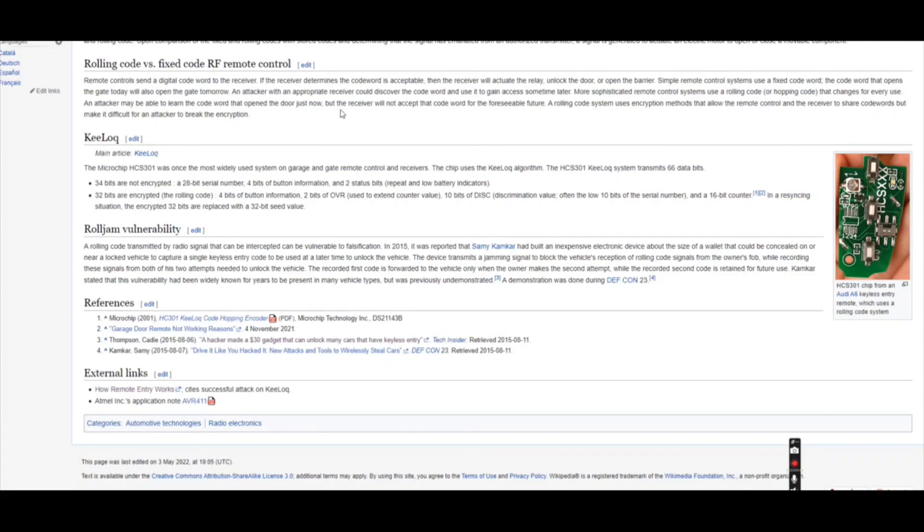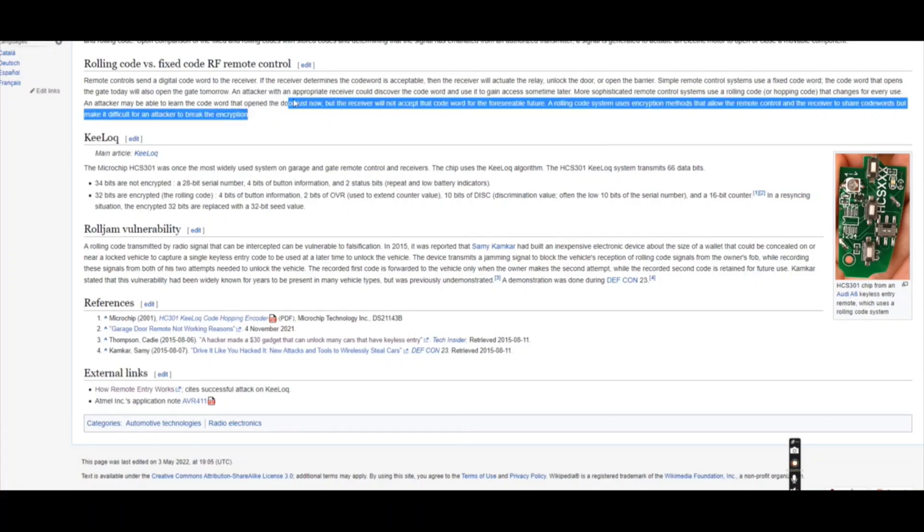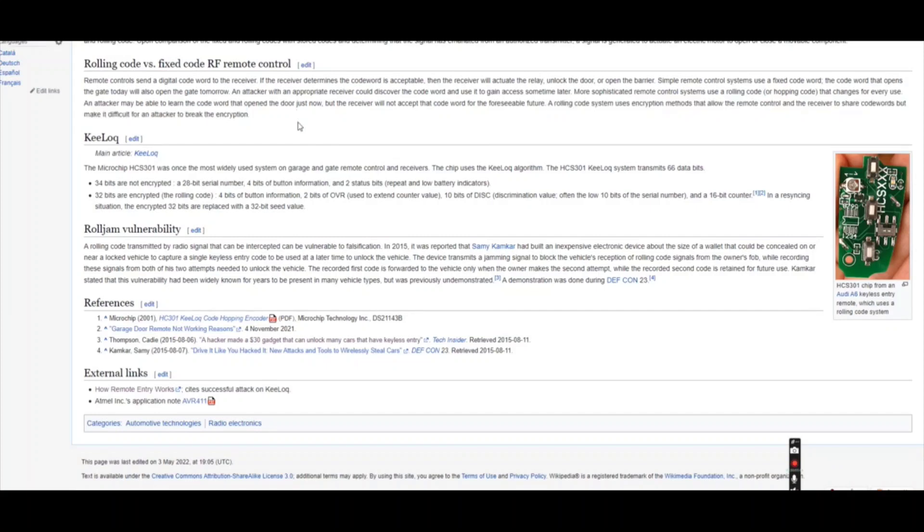If you want to do this as a cool trick for your friends, you have to be far enough from your car, because all cars now have rolling code instead of a fixed code. With the rolling code, as I have highlighted right here, it changes every single time you hit the button. But if you're far enough away from your car, you can jam it with the Flipper Zero and catch the code to use as your key one time.